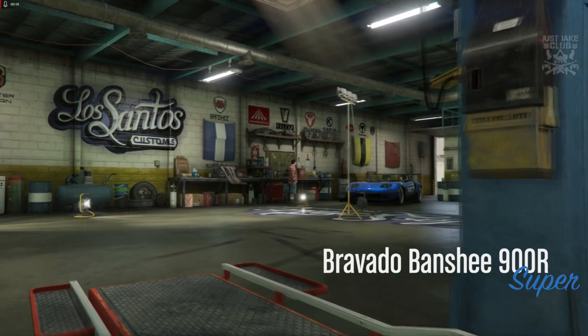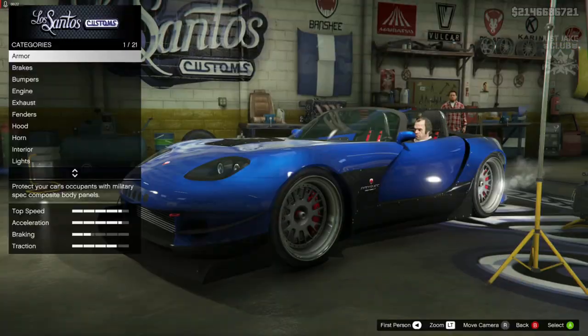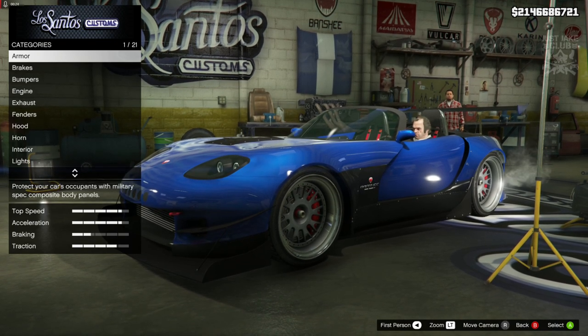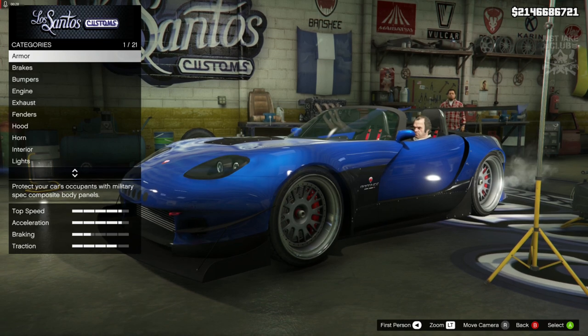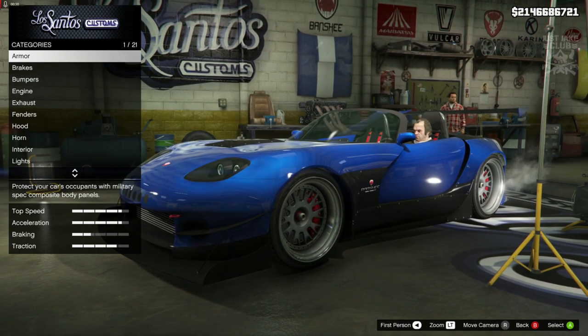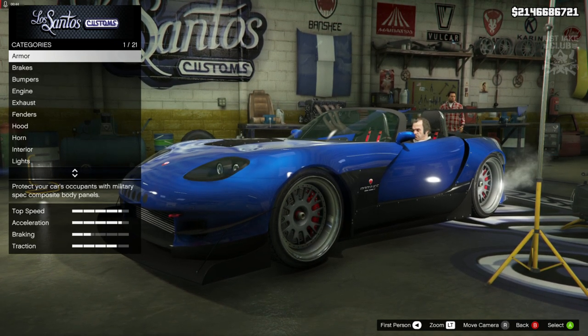What's going on YouTube, just Jake here and welcome back to my channel for another GTA 5 video. In today's video we're going to be building Letty's Dodge Viper SRT10 from Fast and the Furious 7. To create this build I'm going to be using the Banshee 900R because there's so much more customization.